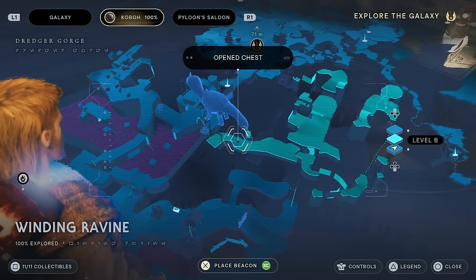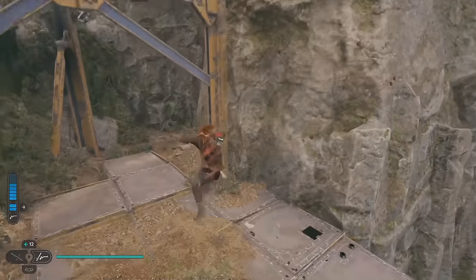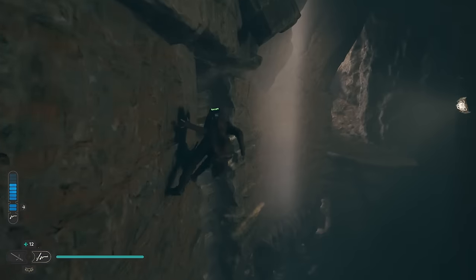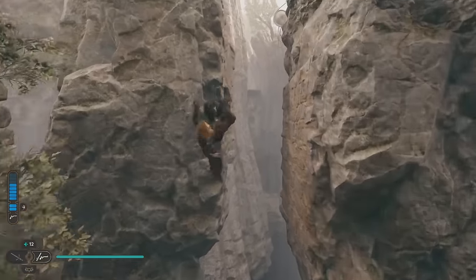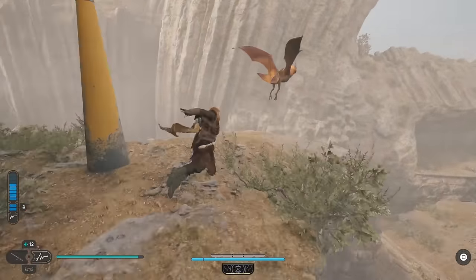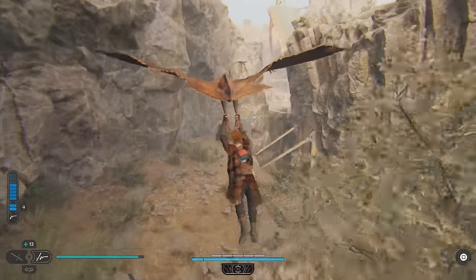Our next chest is going to be in the Winding Ravine. You just need to have Animal Taming unlocked, and you'll jump on the large creature's tusk, which will lead you into the ravine itself. Just keep following the path and take the right path at the fork. Do a little bit of platforming — a couple wall runs — then force grab this rope. Swing around to the left. You can kill the Garaka if you'd like, or just avoid it. Take the Rautor over to the other side, and you're at the chest.